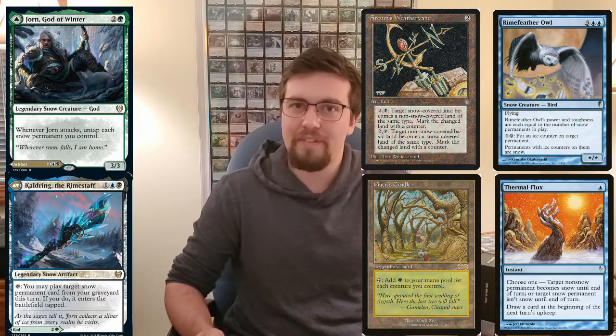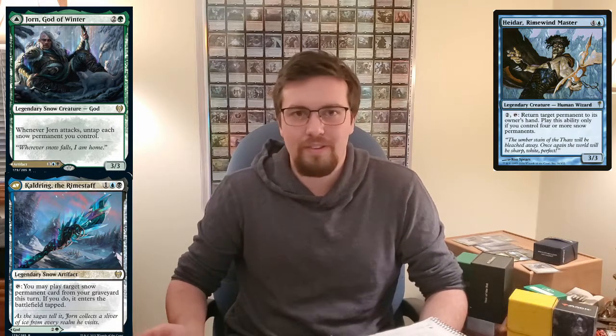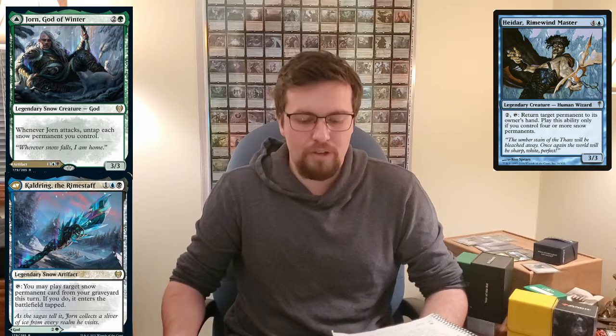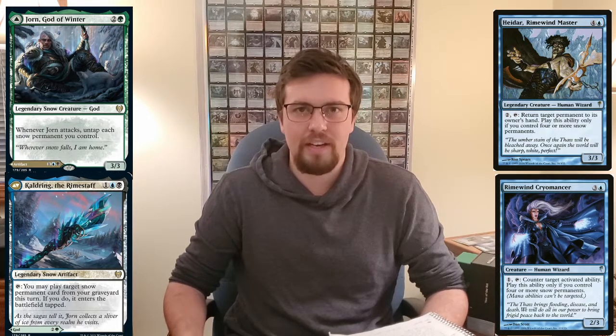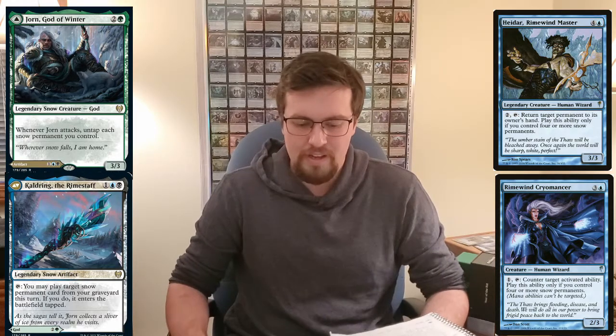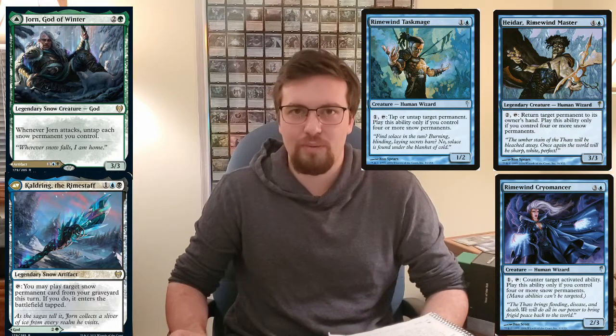If you want to go really heavy into snow stuff, there's a lot of good snow cards. I'll start by talking about cards that aren't actually snow cards but synergize really well. Hydar, Rimwind Master — all these are Rimwind cards, which works with the Rimestaff. Rimwind Master lets you pay 2 and tap it to bounce any permanent — not just non-land, any permanent — back to its owner's hand. Seems powerful. You can use Rimwind Cryomancer to stifle stuff — it's a 1-mana tap, so it's basically Stifle. And you've got Rimwind Task Mage, which lets you tap or untap permanents for 1 mana. All these seem like very good includes in the deck.